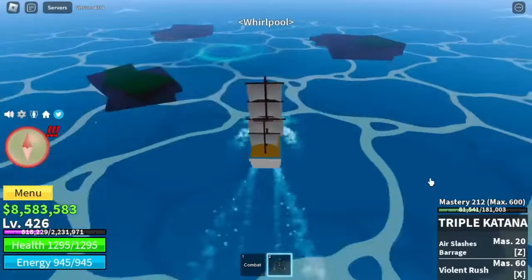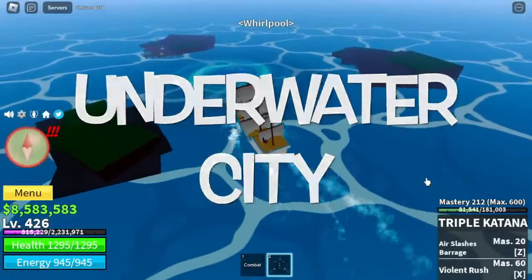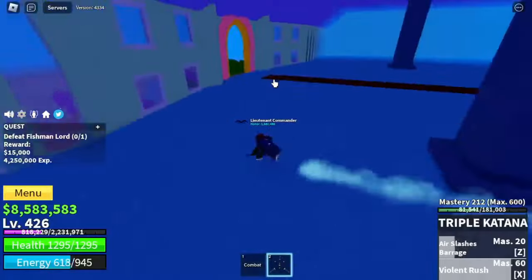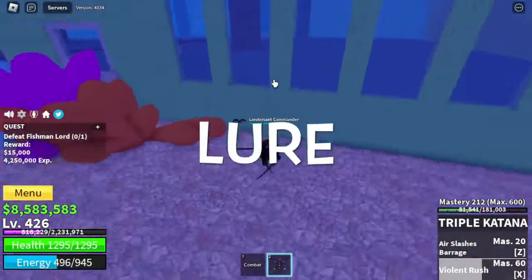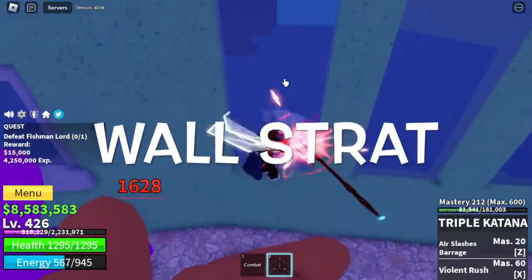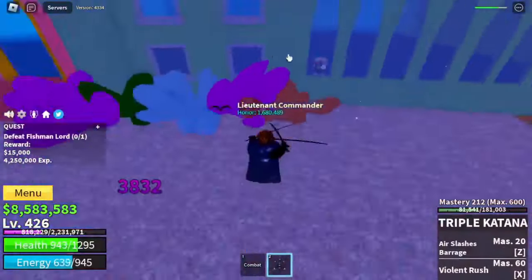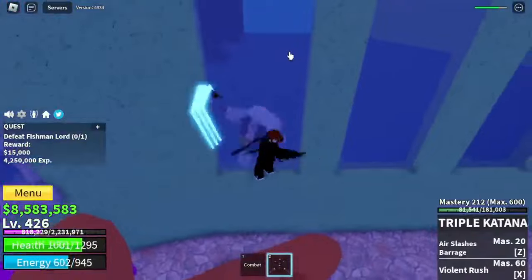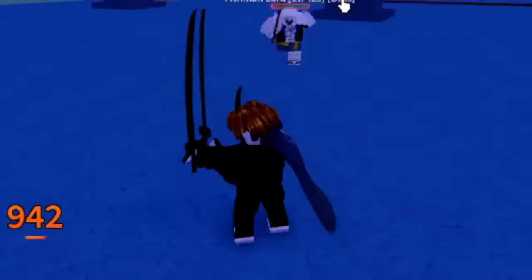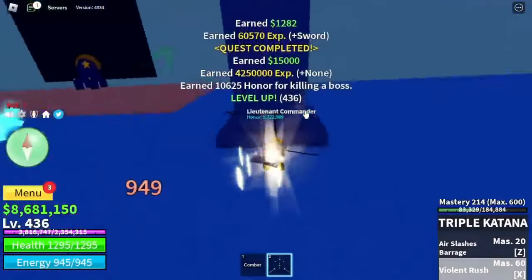Next island is the Underwater City. Our target here is the Fishman Lord. I have a strategy — you're gonna lure the Fishman Lord to a wall and do Wall Strat again. Always doing Wall Strat — but that's the easiest way. You can defeat it face to face if you want, if you're strong enough. Our goal level here is level 500.